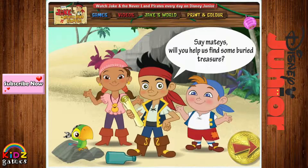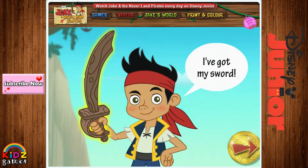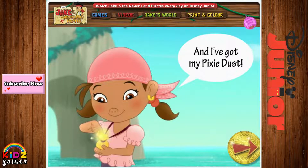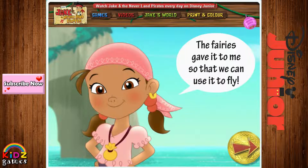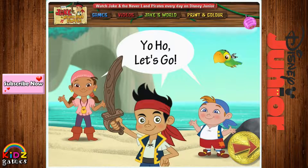Say, mateys! Will you help us find some buried treasure? Great! I've got my sword! I've got my map! And I've got my pixie dust! The fairies gave it to me so that we can use it to fly — but only in emergencies! Is everybody ready? Yo-ho! Let's go!